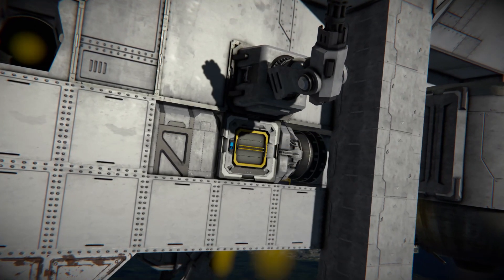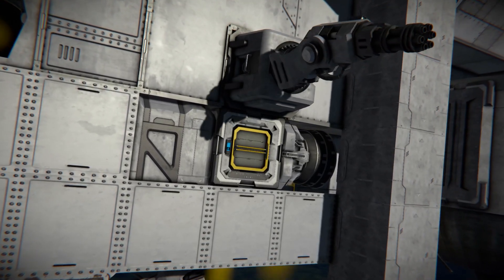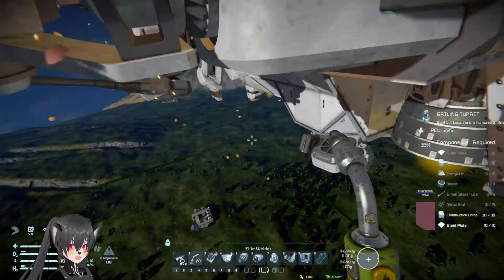Number two is having accessible internal components or blocks, and number three is having decentralized but well-stocked cargo access points.